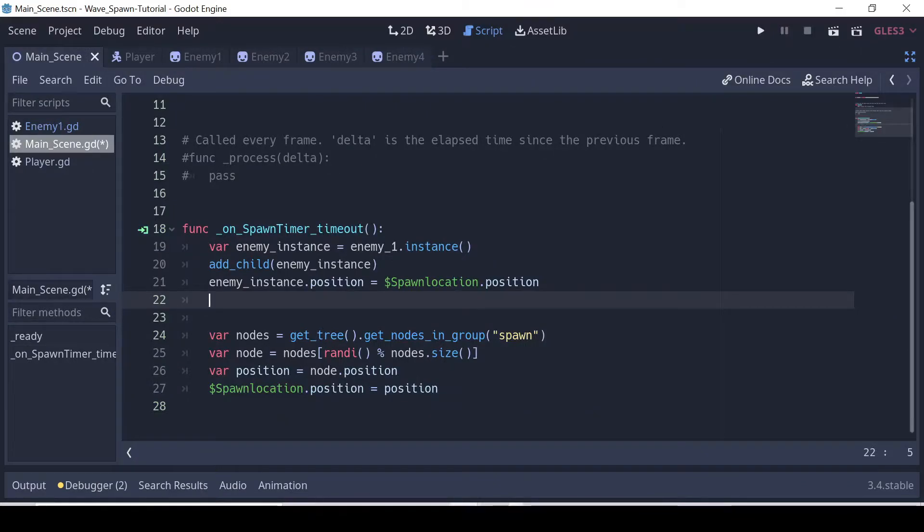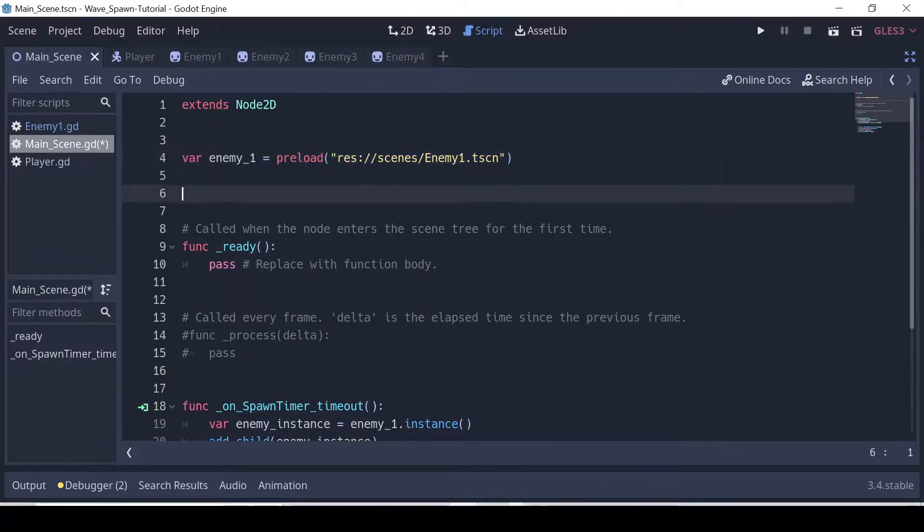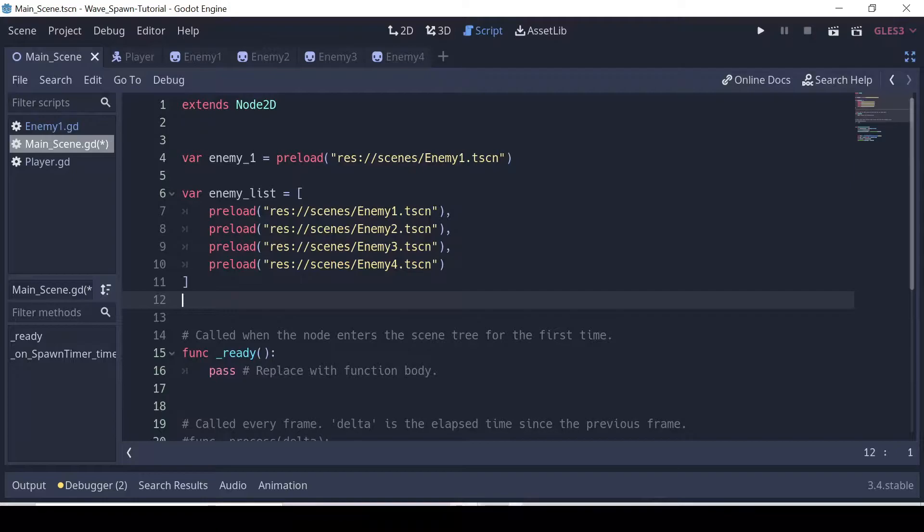Let's look at our script. I'm not going over this in detail since I explained it all in the last video — this is basically what gets the enemy summoning working. So how do we go about summoning random enemies? What you see here is an array. An array is just a container that holds a number of items — it always counts starting from zero, then one, two, three. Don't forget the comma, and it uses open brackets. Within the array I used preload to load each enemy, so each enemy corresponds to index zero, one, two, or three. This is called enemy_list.